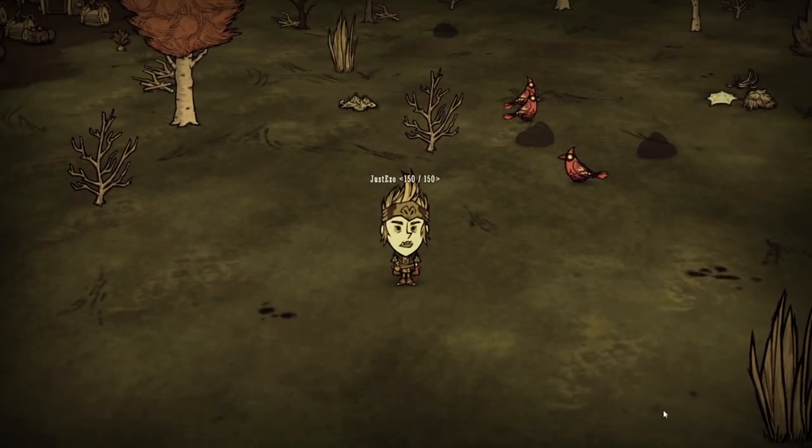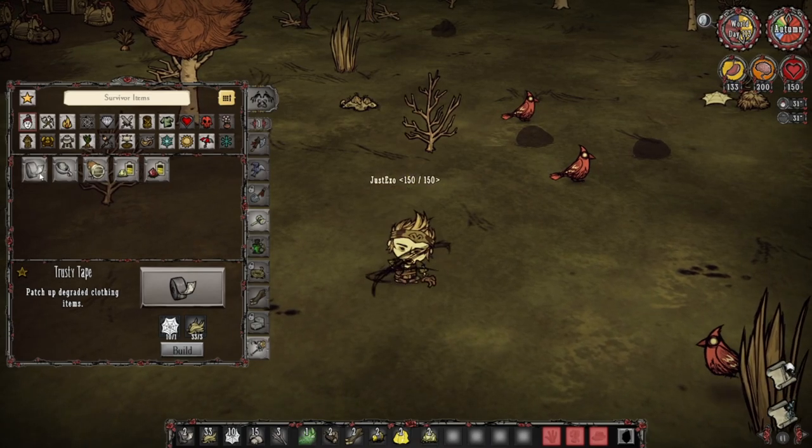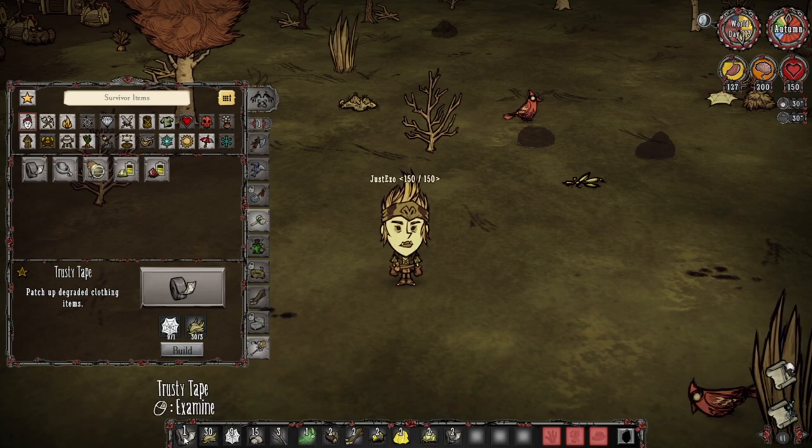Running through the basics, Winona is a character that has five character-specific items, which include tape, the generator, catapults, and a spotlight.